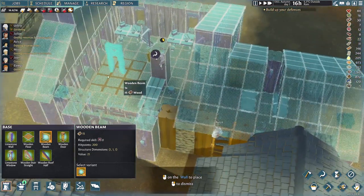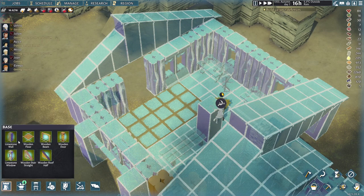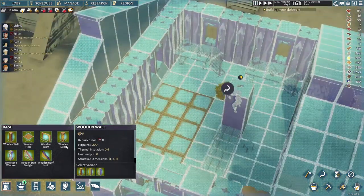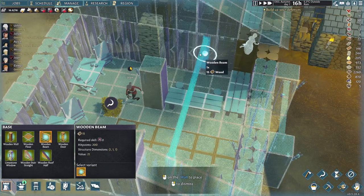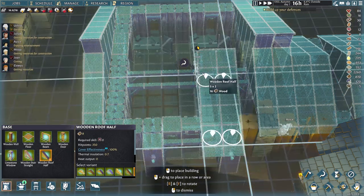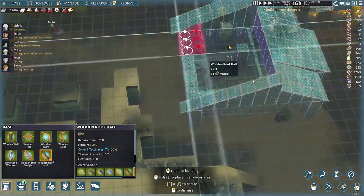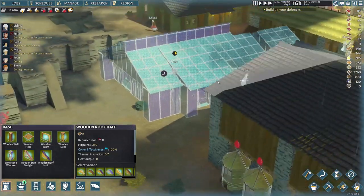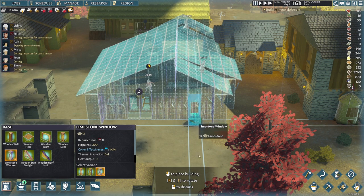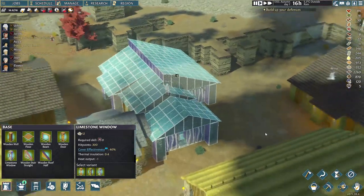These windows can't be there — noted. Now I know why the roof disappeared. Easy fix though — just like that. And then I think I can just squeeze one window in here. That is being worked on.